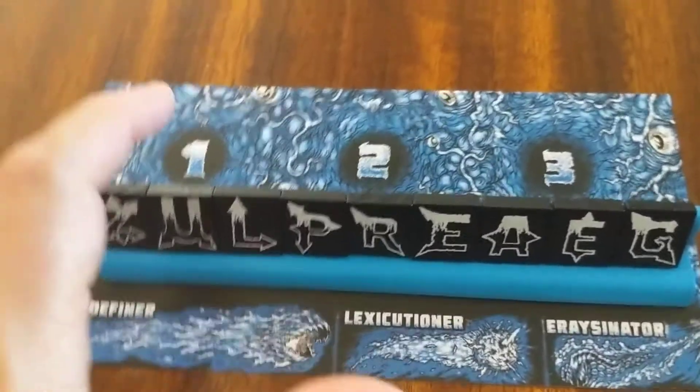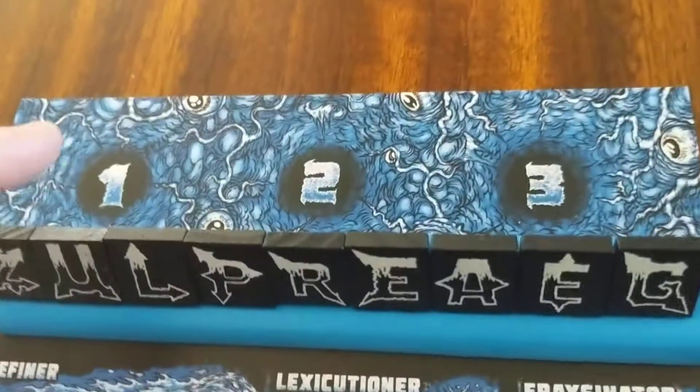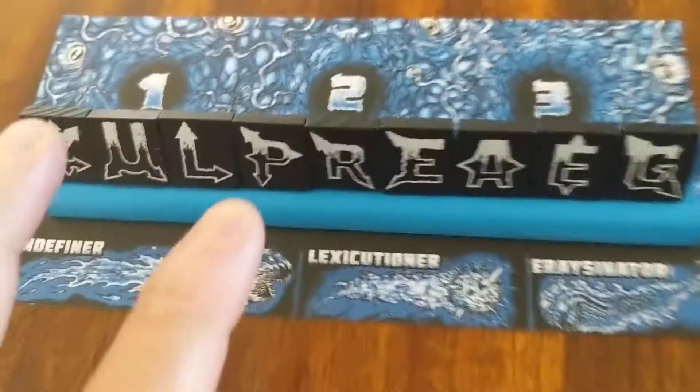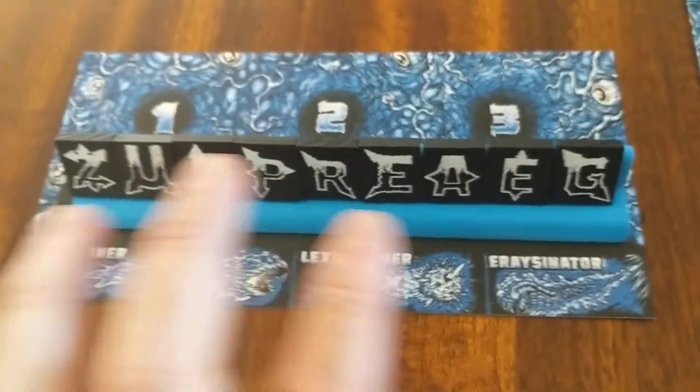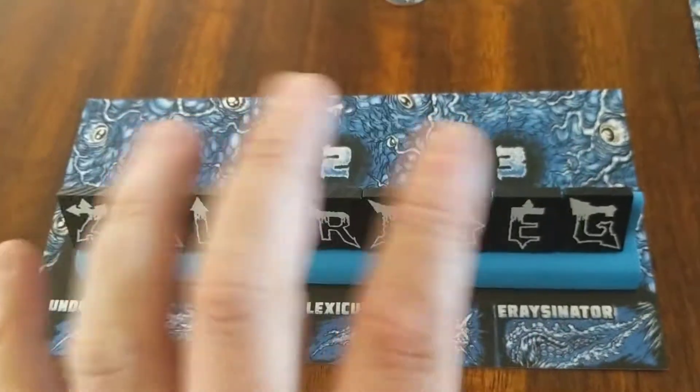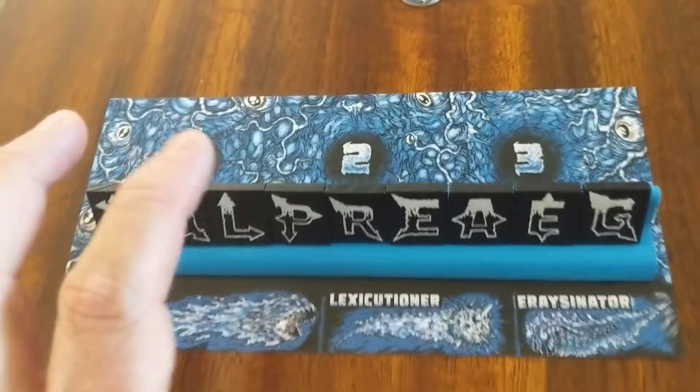One thing we noticed is it's easy as you stack these up or go through here to figure out your words — sometimes the piles can fall down or get mixed up. So be careful when keeping score because it's easy to mix things up.